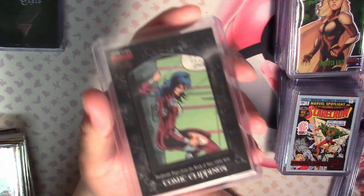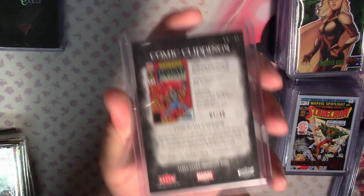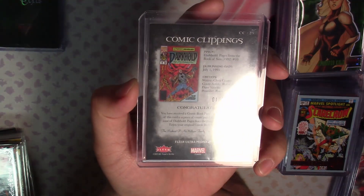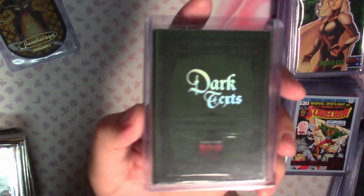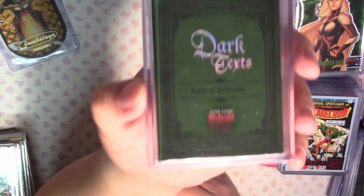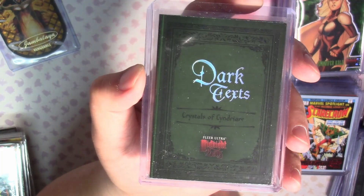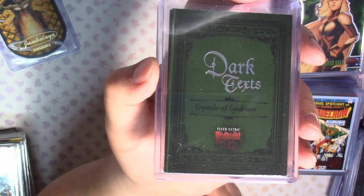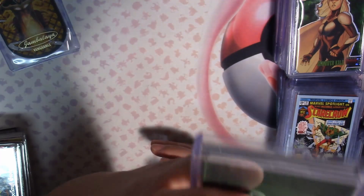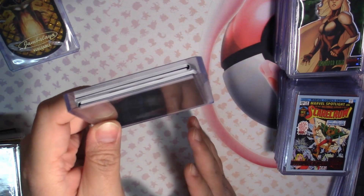Then we had one comic clipping from the pages of Books of Sins about the Darkhold. This was out of 40, and this was the Alpha number - number 1 of 40 - so that was really cool. And then we also have two dark text booklets, which I put into one top loader. I went to my local comic shop and bought a pack of top loaders - they only had 130pt or 356pt. I got the 356pt, and it does fit two dark text booklets in it comfortably.